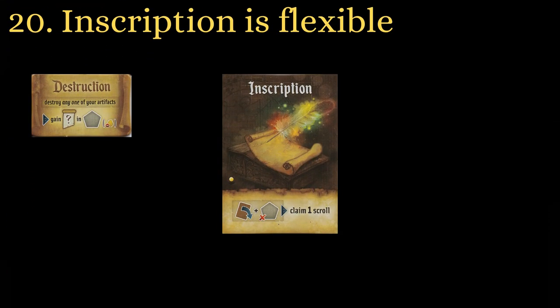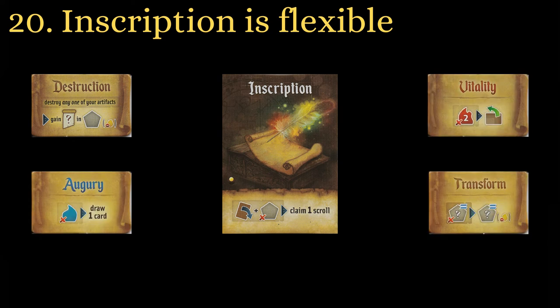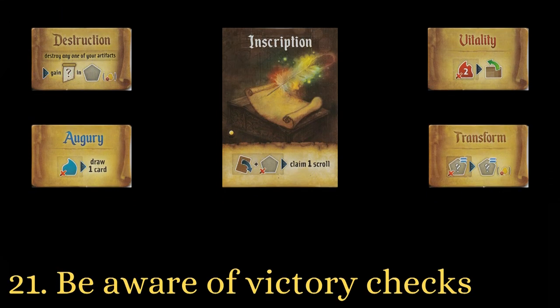Destruction in general is a great way to get some extra resources in the last round. As long as you are playing with the expansion, the Inscription magic item gives you access to the Destruction scroll. Inscription is a great choice for the fourth round anyway — if you are unsure about what you will need, it can perform nearly any action.